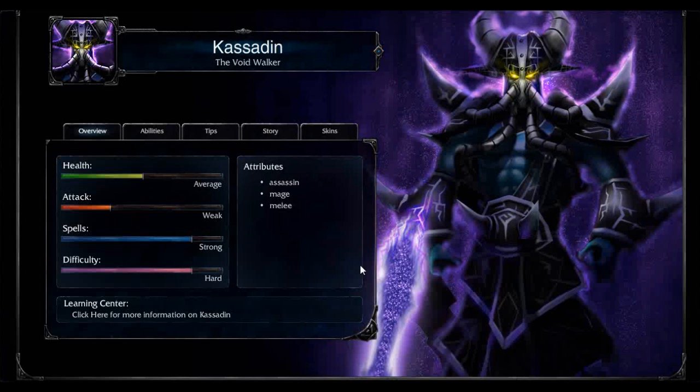Traditionally you build Kassadin AP, but there are a few oddballs who build him AD and do the whole Riftwalk in — you're silenced, you can't CC me; you're slowed, you can't run away; I'm penetrating your armor. And to fund all this, I'm whacking you and getting bunches of mana too. You think you can escape me? Riftwalk forward to you.